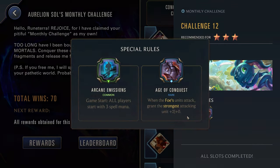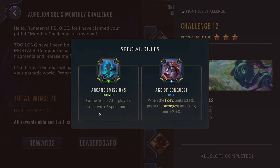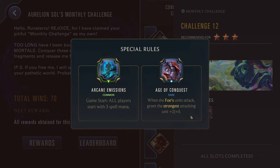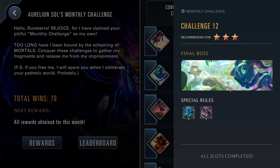Challenge twelve, three stars — we have Fizz. Arcane Emissions: all players start with three spell mana. This is always great for Nidalee because then you don't have to grab Lost Chapter on her — that said, Nidalee's kind of too powerful for this challenge. We also have Age of Conquest: when the foe's units attack, grant their strongest attacking unit two power. A little rough, but at least this is the lower-level version so they're not getting like four power and overwhelm, meaning you can still block them out. This is a very broad challenge — you can really pick anyone here. Just be aware you're going to deal with Fizz; they can put a lot of pressure on you early, so go in with a plan for that.